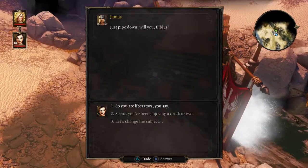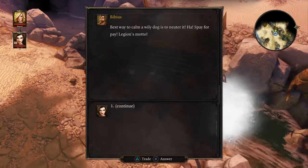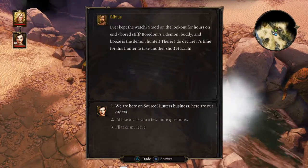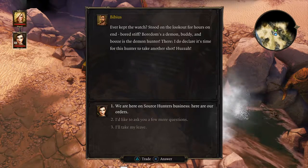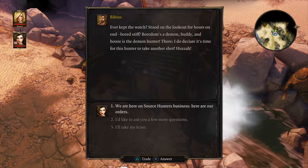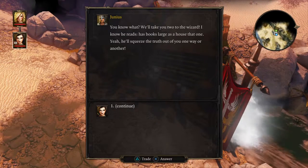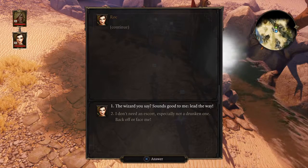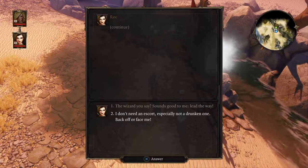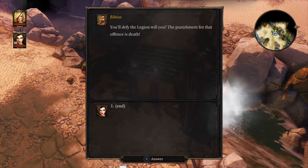'Liberators of liquor too, aren't we?' 'A noble word for watchdog, that.' 'Just put a sock in it, will you, babyers. Boredom's a demon, buddy, and booze is the demon hunter.' 'You're Source Hunters, are you? How are we supposed to verify that? We'll take you two to the wizard.' So are we obedient or headstrong? Let's say 'I don't need an expert.' 'You two are a disgrace — you defy the Legion? The punishment for that offense is death!'